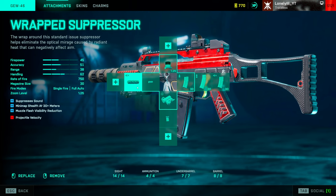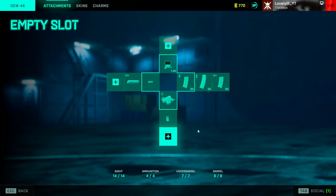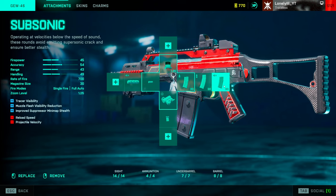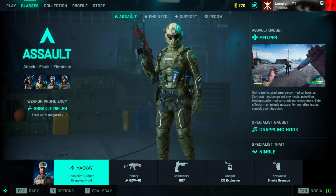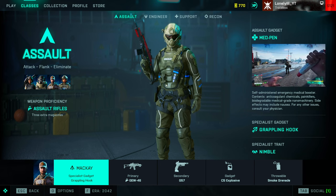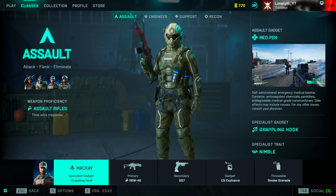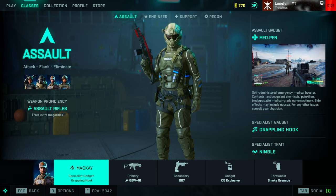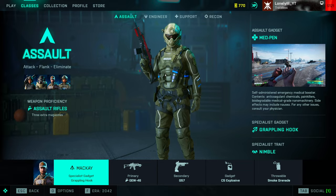For muzzles, it's pretty simple: tactical compensator for the accuracy boost, or the suppressor if you want to be stealthy. With every magazine at 30 bullets, you can go full stealth by using the suppressor with subsonic bullets. For specialists, I advise running assault for the three extra magazines — you get around 120 bullets total per ammo choice, which isn't a lot. Since you'll be reloading often, either run the gun on support to resupply yourself, or the better option is assault — especially MK — where you start with extra magazines and can also pick up ammo from dead enemies.